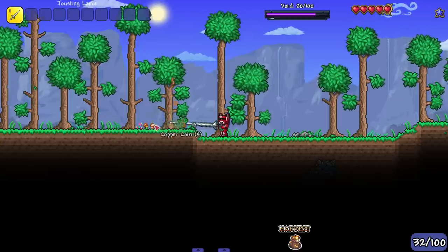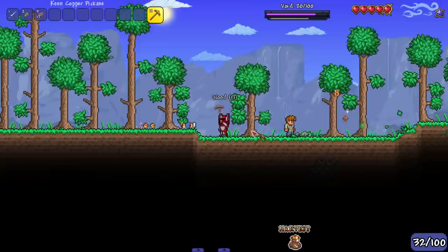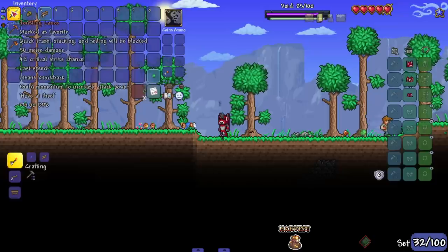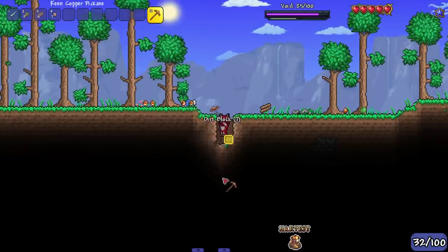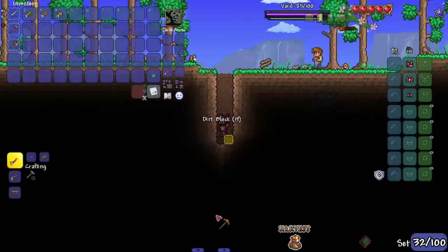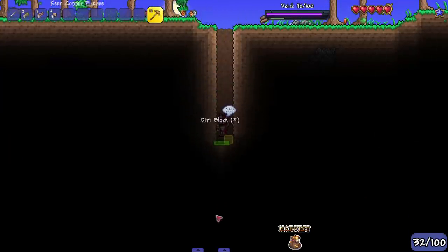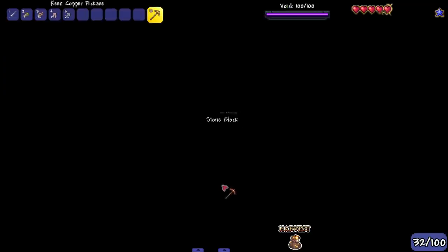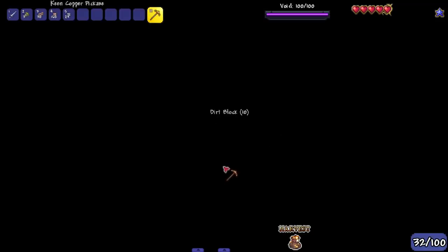At least I can just stand here and fight. I don't gotta move a lot - I've got decent range and a hard mode weapon pretty much. This is what we gotta do: find iron so we can make a minecart track, or just find a minecart track down here. This is definitely the worst part of the class, working out the early game.